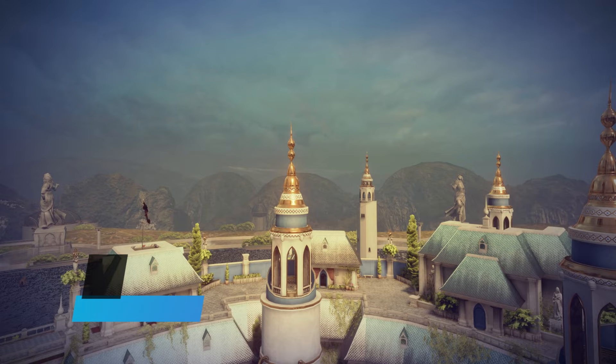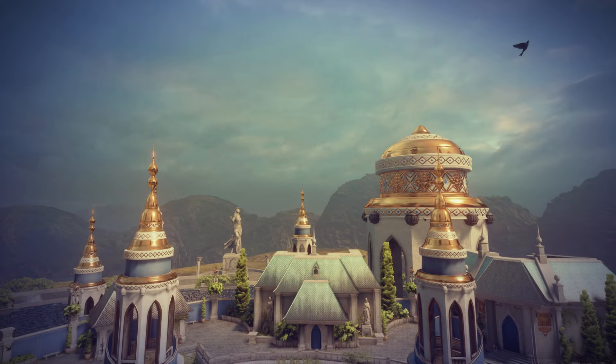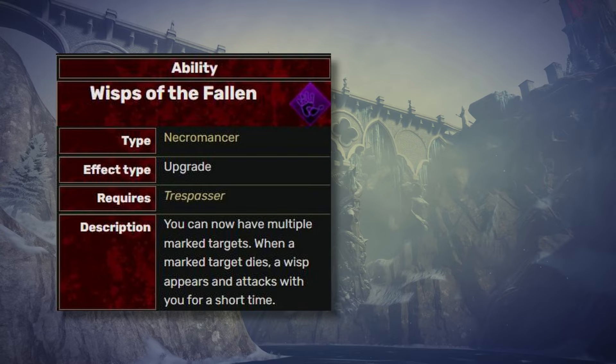The Spirit Mark is a manipulation spell that allows you to control a hostile creature upon its death. But sometimes, even if you succeed, the creature will just freeze or refuse to fight with you. The Wisp of the Fallen is also bugged — I can't control multiple monsters even if they die with the Spirit Mark. So it's on the tier C list.